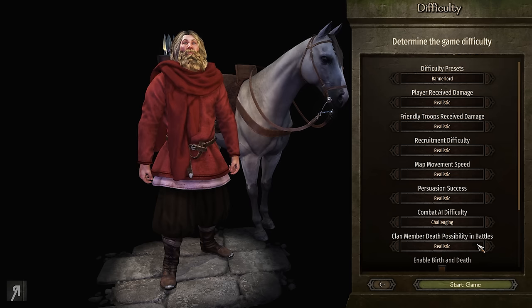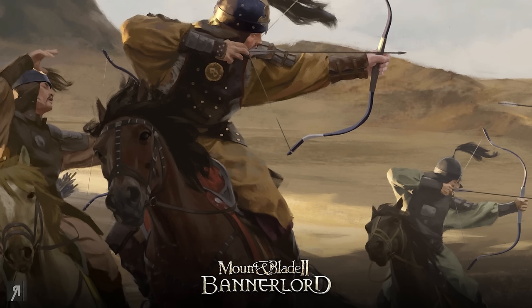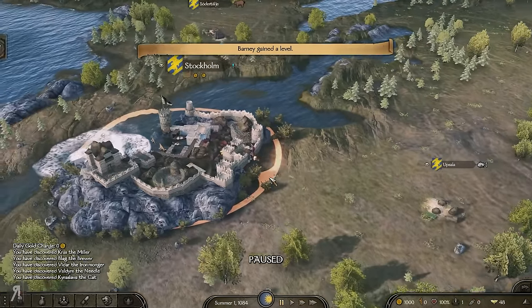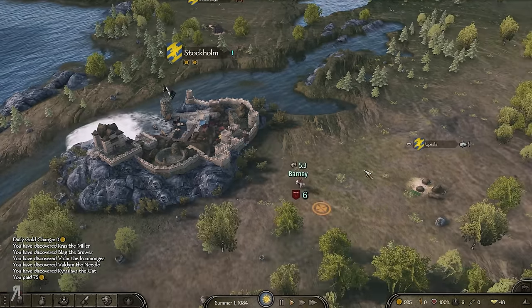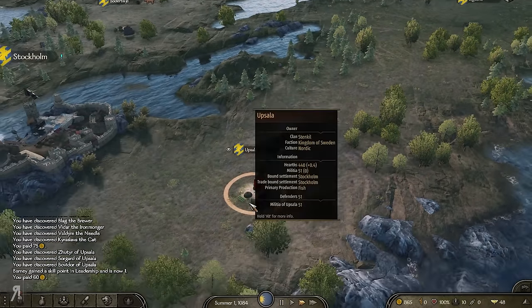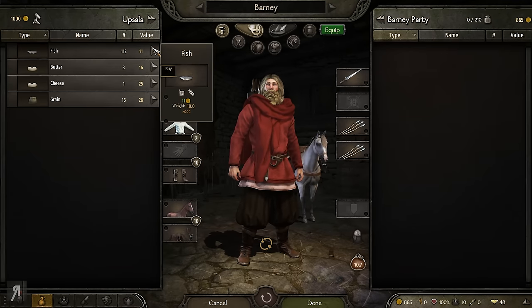Auto allocate clan member perks and we're going to be playing on Battlelord, straight up, no differences whatsoever. We're heading straight in and hoping the nearby town of Stockholm is going to have some wonderful troops for us — but it only has five. Not best pleased about that, but we can hopefully recruit more from nearby villages. Bear in mind we actually start with zero food.